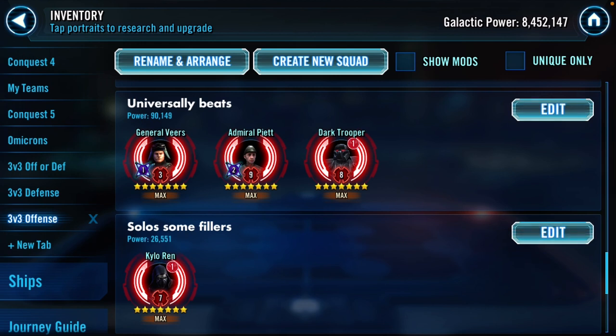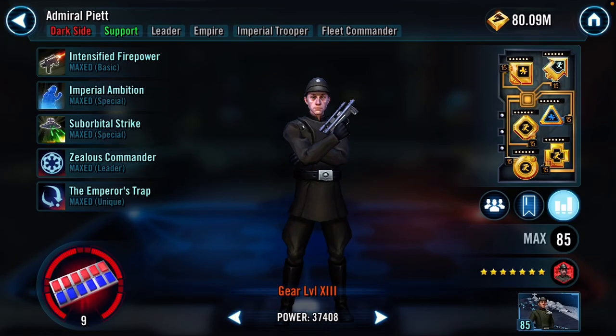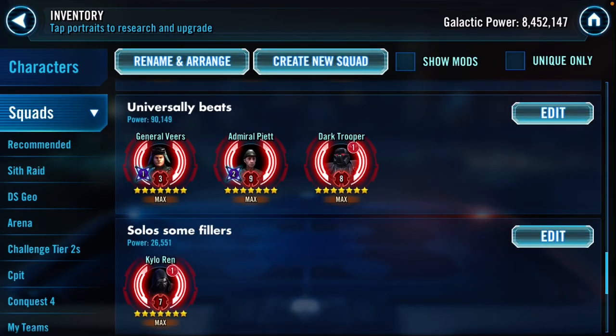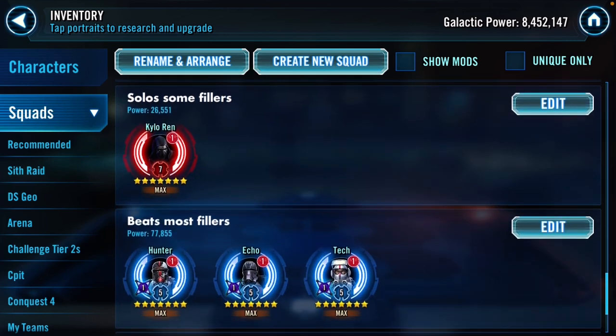Imperial Troopers on offense beat almost anything. As a reminder to myself - I keep Gideon at high speed as the highest speed in my Imperial Trooper team, but I need to reverse that for three versus three. I need to keep Piett at the highest speed. He's relatively fast at 324, but I think my Gideon is like plus 20 speed. I need to switch those mods around and get Piett up to 340 range so he can outspeed most things, with the gear giving him 20 more.